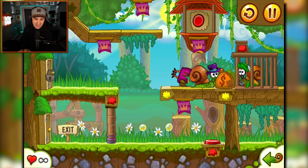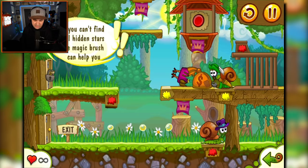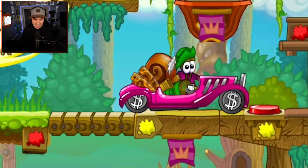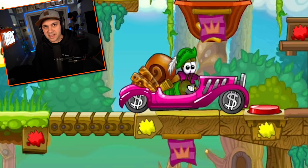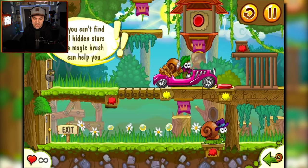There's one star. I do not see any other stars, but maybe they're hiding behind stuff. I'm going to turn Snail Bob around. What does this do? Does this free Robin Hood snail? It does. Where's he going? He's going to take from the rich and give to himself, not to the poor. I'm starting to think this Robin Hood snail is not such a good guy. He did give me a tip though: if you can't find all hidden stars, the magic brush can help you. That's kind of handy.